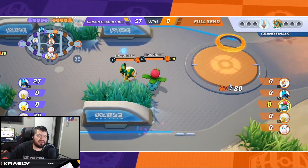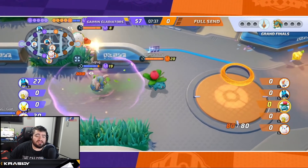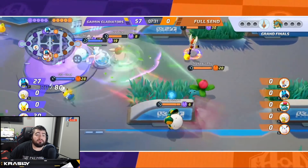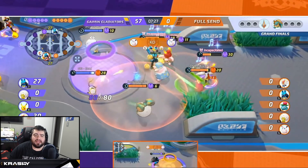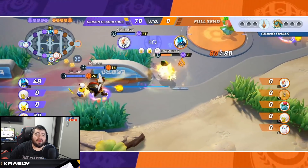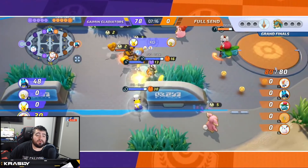It doesn't look terrible for Full Send though — they're not stuck on levels, they've gotten some farm, bottom lane is doing pretty well. But the top jungle for Gaming Gladiators is doing really well. Now an aggressive gank on bot lane — this is really nice, they have a 5-man really early. They're trying to leverage the fact that they're behind by getting into bot lane quickly, but Toon does show up to turn this around very quickly. 7:20B spawns.